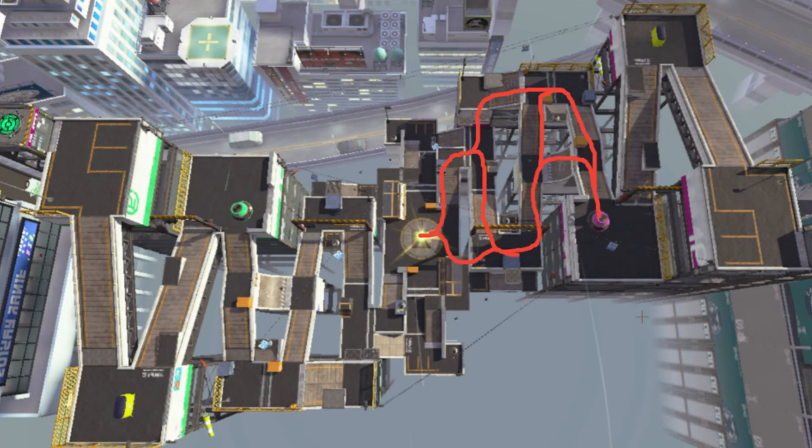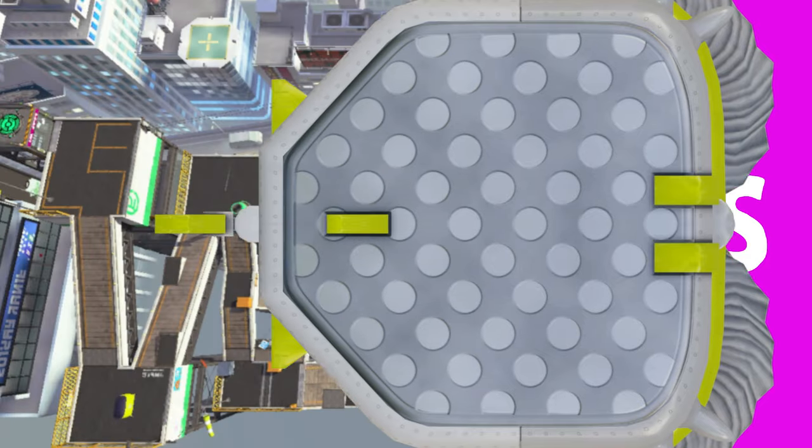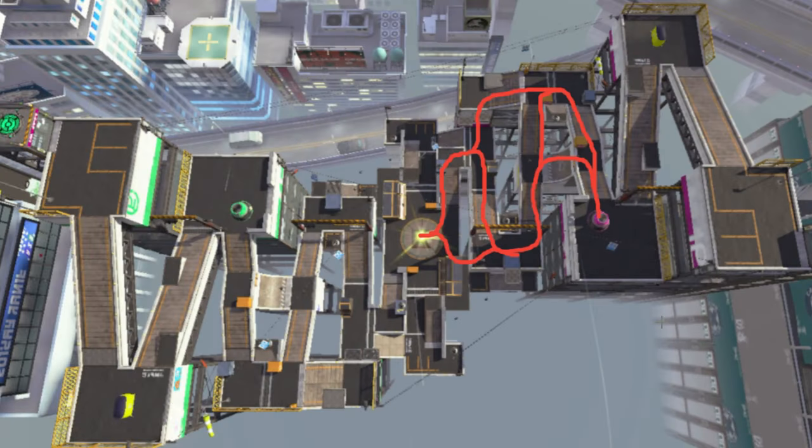Now let's talk about the role different weapons play in pushing the Rainmaker. Starting with slayers and skirmishers as usual: their job is to push the team's area of control further so the Rainmaker can advance along the objective line. You can think of the Rainmaker's position as your team's point on the objective line, and slayers and skirmishers should be on a small circle around that point — right on its perimeter — to prevent the enemy from getting close enough to threaten the carrier.